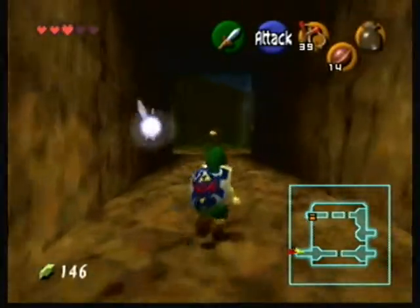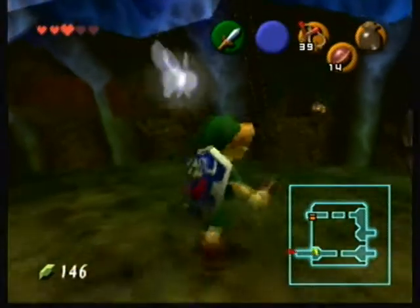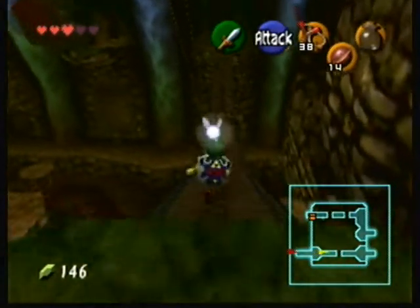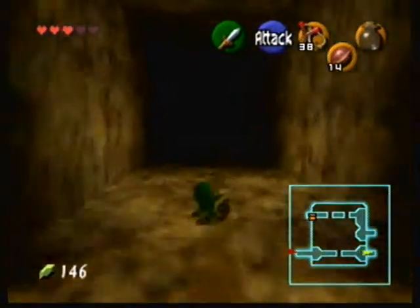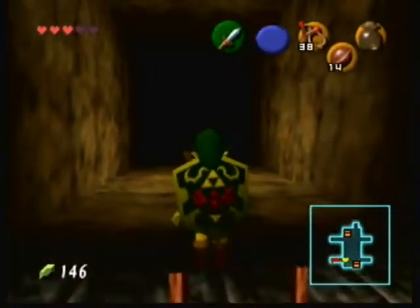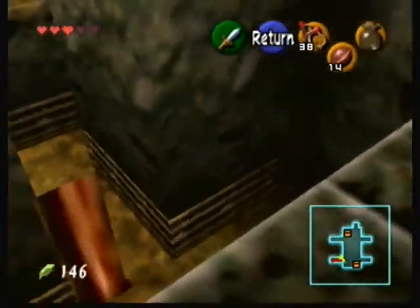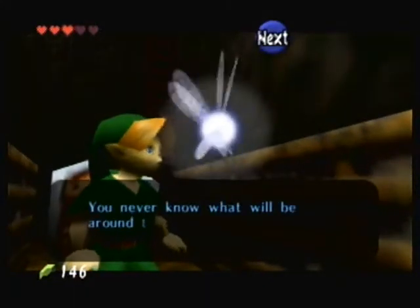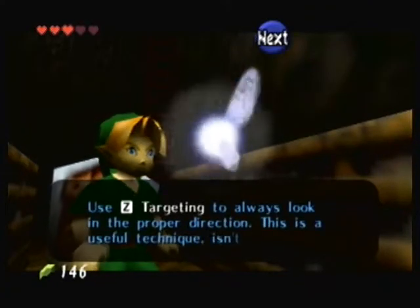As we enter the main chamber — all enemies that cross my path will die. Thankfully we're up above so I don't have to deal with that down-below stuff. Word of advice: don't jump down. Those are probably the last new enemies besides the boss here — they're called spike traps, and you never know what's around the corner in these narrow paths. Use Z-targeting to always look in the proper direction. This is a useful technique!